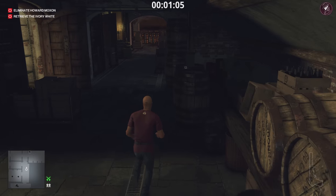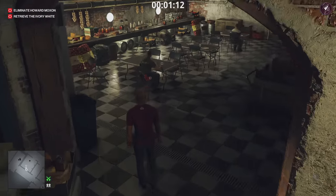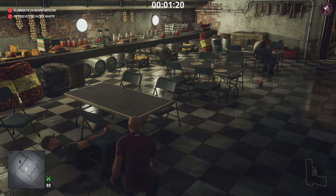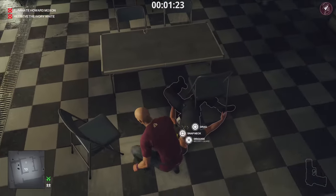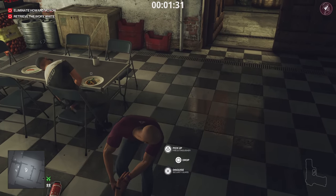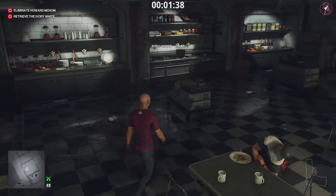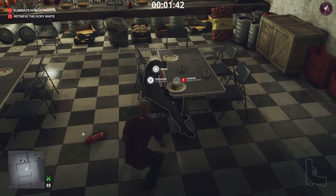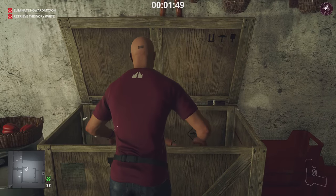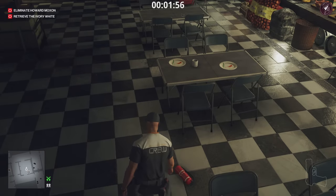Go ahead and grab that crowbar from the barrel. Just behind you on the opposite wall there's going to be a fire extinguisher — pick that up and throw it at the security guard's head. Pick up his weapon and retrieve the fire extinguisher and throw it at the tech crew to knock him out as well. We're hiding both of these bodies purely to get the tech crew disguise, since the security guard would spot us otherwise.